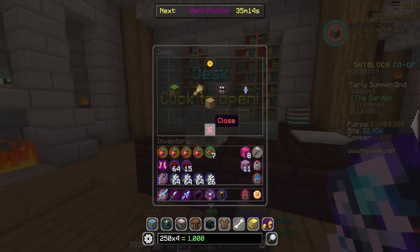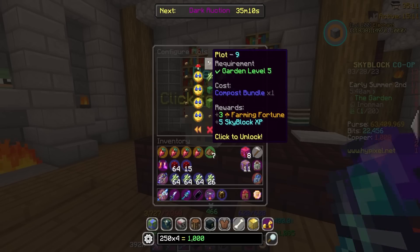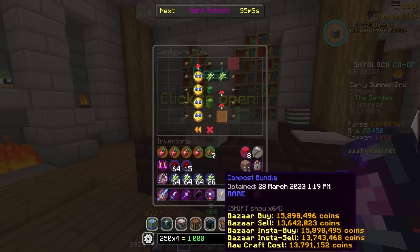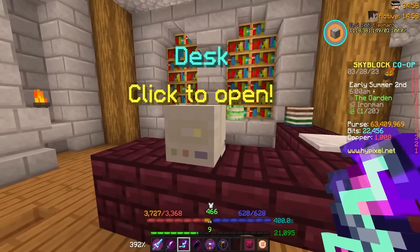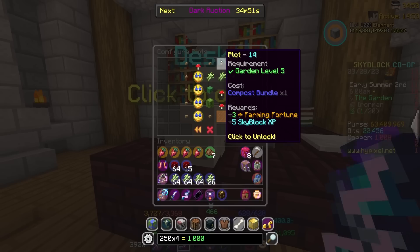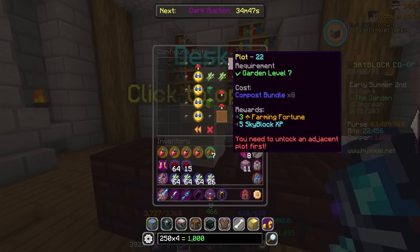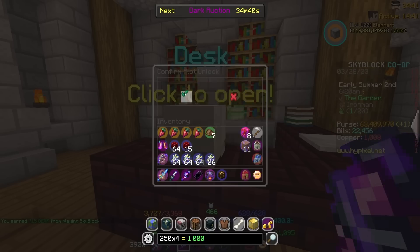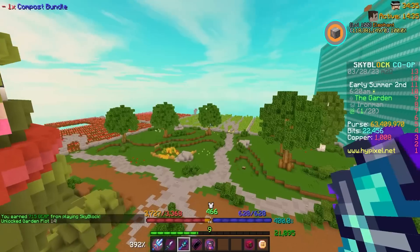Something they also added in the new update is that by unlocking new plots, you actually get 3 extra farming fortune and 5 Skyblock XP. Obviously this is something we want to take care of, so I just went ahead and bought plot 20 — forgot to record it — 2 stacks of compost and a compost bundle for my next one. These are starting to get expensive, but hopefully with the compost upgrades this should be easier. I bought plot 14 as well — 3 farming fortune and 5 Skyblock XP. That's an extra 10 Skyblock XP and 6 farming fortune total. Pretty nice.